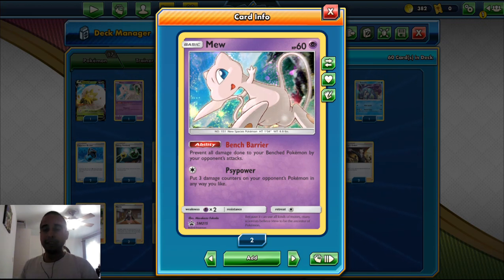We play one Mew with the Bench Barrier ability. It's got 60 HP as a basic. Bench Barrier prevents all damage done to your bench Pokemon by your opponent's attacks, stopping things like Venom Shot, Darmanitan VMAX's Max Whiteout, Pikachu's attacks, and a lot of things that hit the bench. Then its Scythe attack places three damage counters on your opponent's Pokemon any way you like, so you can fix numbers for easy knockouts.